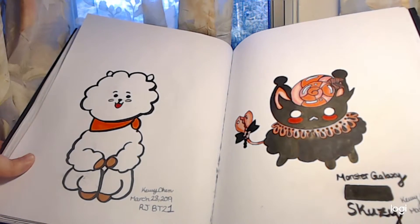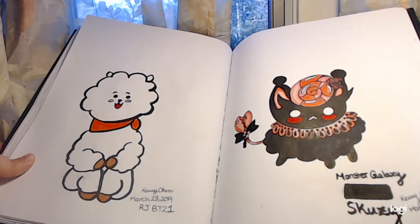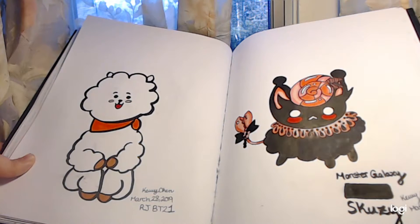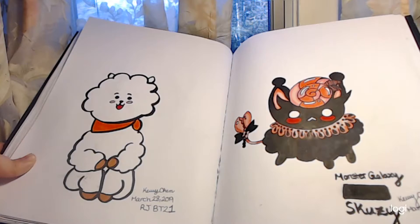Here is Monster Galaxy's Scootsy. It's based off of my horoscope, Cancer, and it's a black cat. It's really personal because I have two black cats at home and another white cat. It kinda represents me because it's cute and a little bit dark — and I can be a little bit dark too.